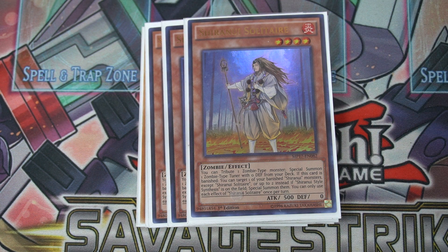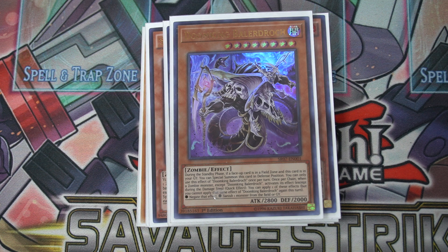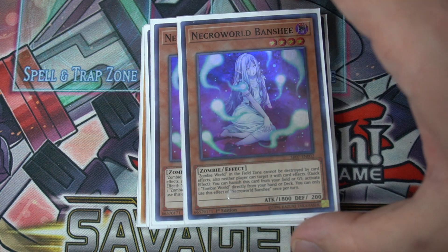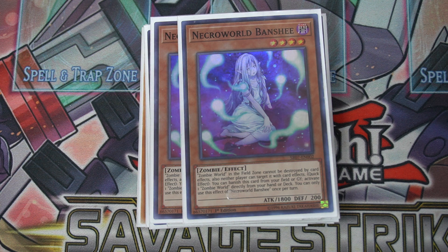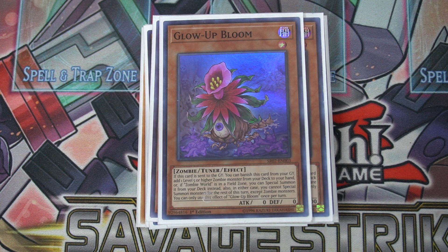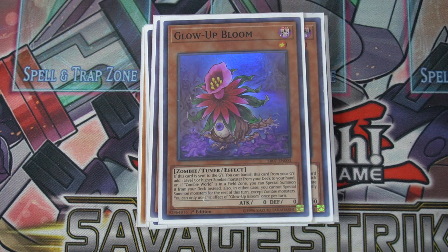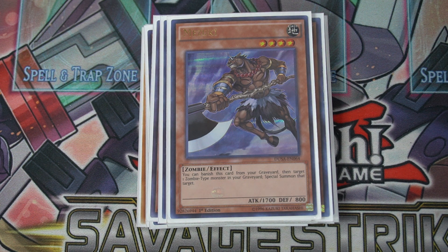We play three copies of Sharon and use Solitaire to get to Unizombie. We play one Doom King — we don't need more than one since we have various ways to protect it and reuse the same one, but you can bump it up to two. We play two copies of Necrold Banshee to get to Zombie World a bit faster. Then one copy of Glow Up Bloom as a super one-of, since the deck now leans heavily on the golden lands cards. One Mizuki just as another option to send. That's all the monsters.